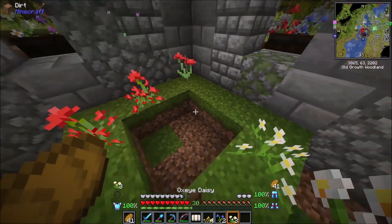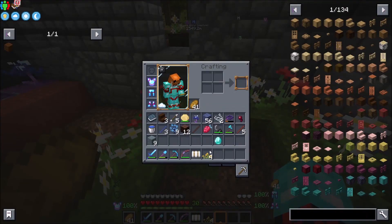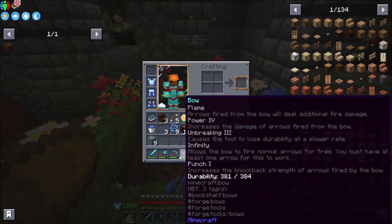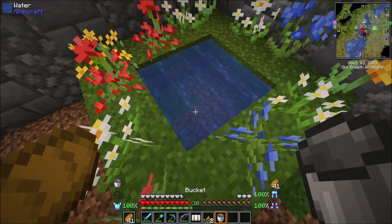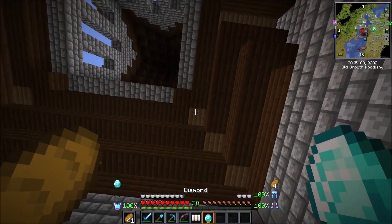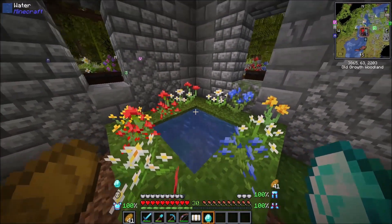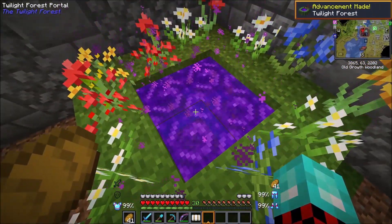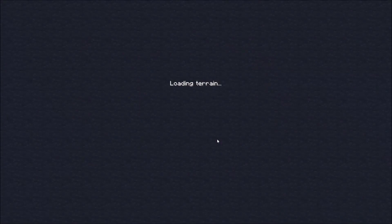In order to make the Twilight Forest portal, all you have to do is add a few flowers in and around here — we're going to add some yellow ones just there and there. Make sure it's all filled. Then we need to take our water bucket and make sure that they are all source blocks. Hopefully this works because we're indoors — and it is supposed to go like that. There we go. Here goes the Twilight Forest — I'm kind of terrified of this one, not going to lie.